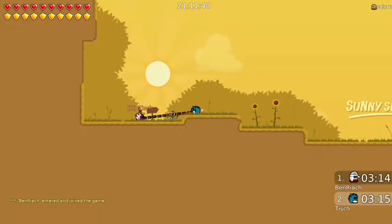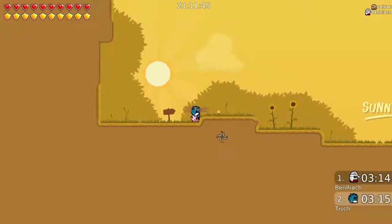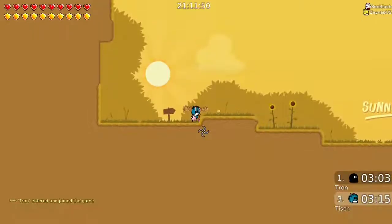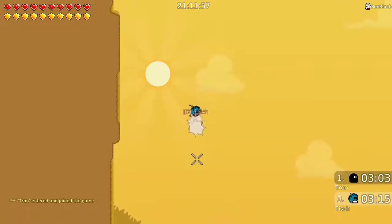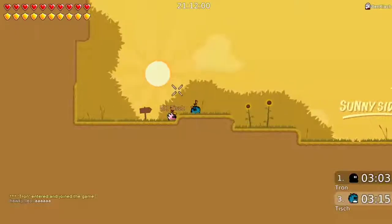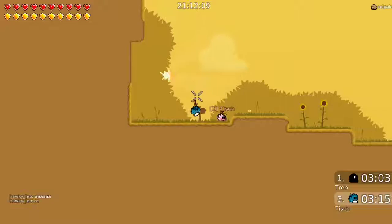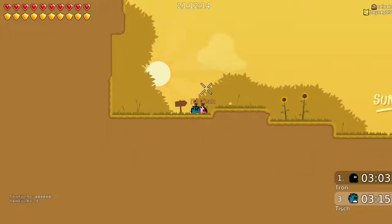You can start the speed fly as you just saw, or you can also start a speed fly by double jumping just before your dummy or your premade hits you. Just before he hits you, you jump and he hammers you up — that's how you can start a speed fly as well.